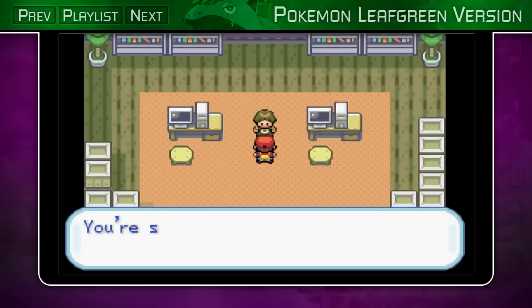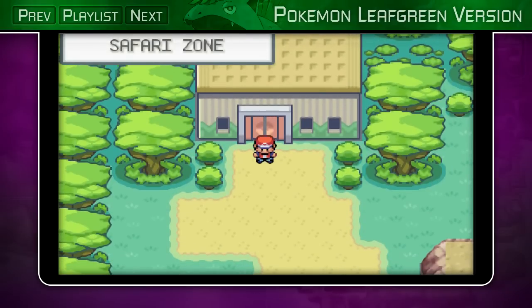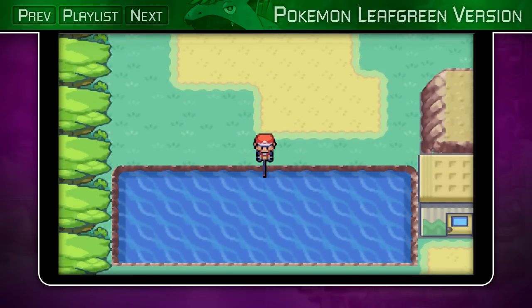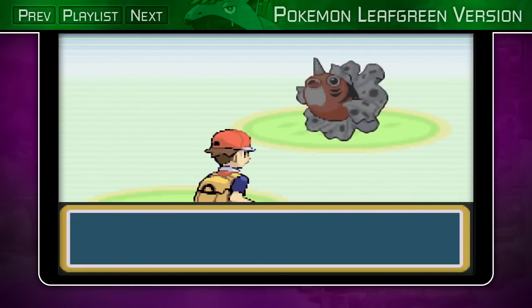Anyway, HM03 Surf will basically allow you to surf over water. So instead of just fishing, you can actually ride over the water if you teach Surf to a Pokemon. Plus it's a really powerful move — 95 power, 100 accuracy.